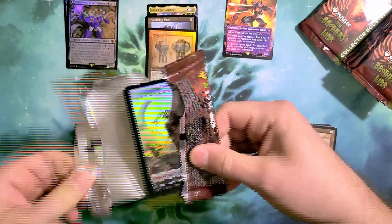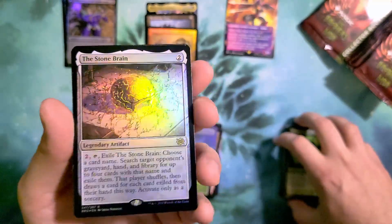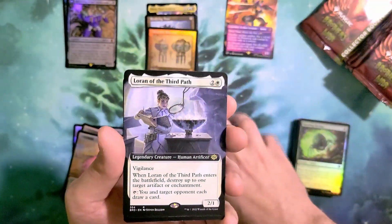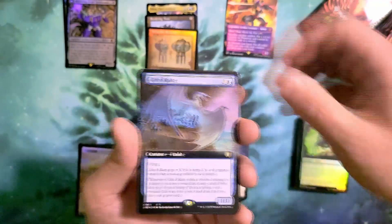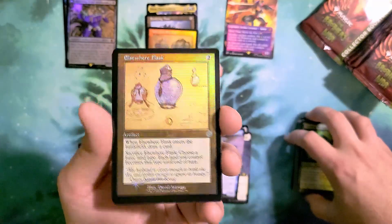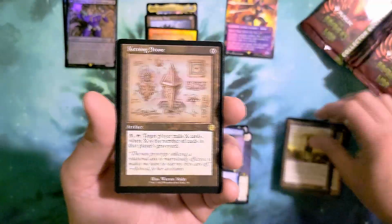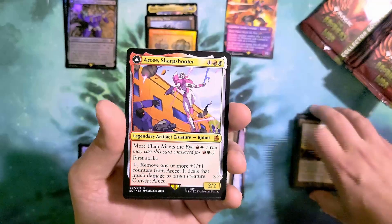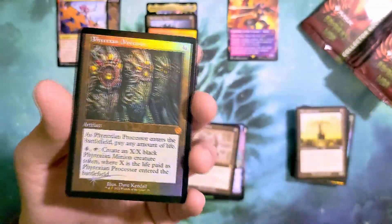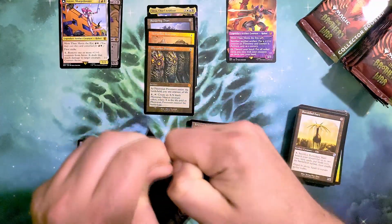Those shattered glass foils are really hard to pull. We start with Gleemax for our pack foil, Loran of the Third Path for extended art non-foil, and Glint Raker — I see this one a lot. Elsewhere Flask in the schematic foil, Burnished Hart in retro non-foil, and Keening Stone again in schematic non-foil. Arcee is our Transformer of the pack, and we finish with Phyrexian Processor in our retro foil — our fourth mythic of the box!